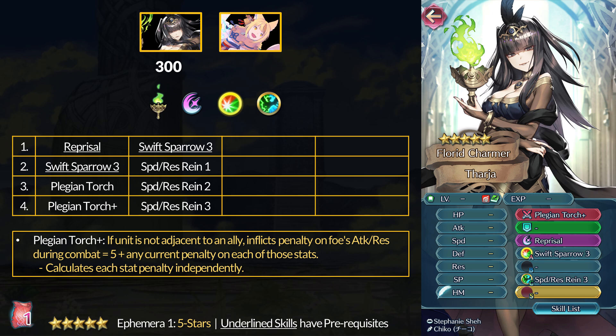For her weapon, Darja has the Pledge & Torch Plus: if solo, inflict minus 5 attack and res on the foe and double any attack and res debuffs in combat. The Pledge & Torch slash green vulture tome has been appearing on free-to-play friendly units but not on 5-star units — both are only on 5-star units. If you really want them, Darja is going to be it, and you can get Swift Sparrow 3 at the same time. Even if you don't have a major flyer, Swift Sparrow 3 by itself is definitely worth taking — you can use it on pretty much any unit.